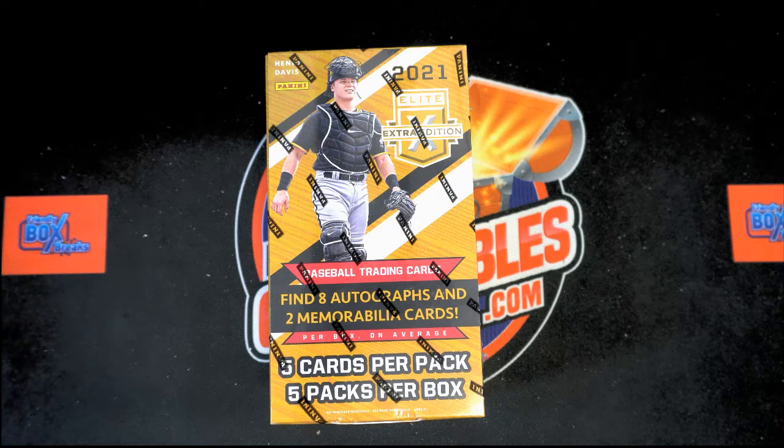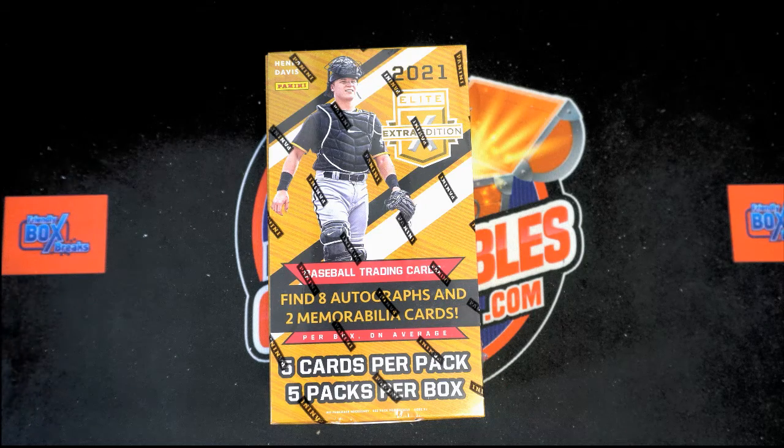Here we go — 2021 Panini Elite Extra Edition Baseball, Box 120. We're going to random the owner names and team names each seven times, pair them up on a spreadsheet, see who you got, give you a few minutes to trade, and then we're going to bust into this box and see what we get. Let's switch on over to our randomizer.